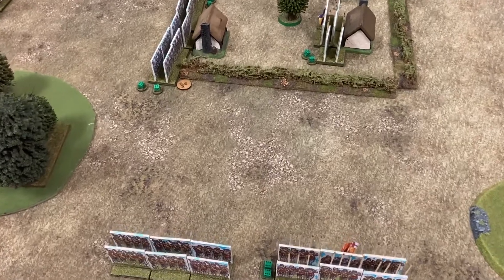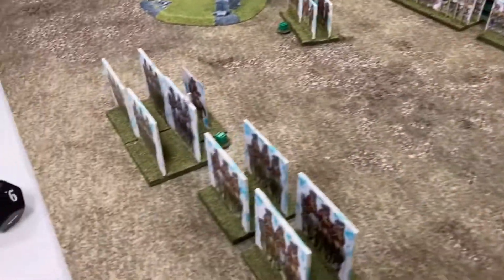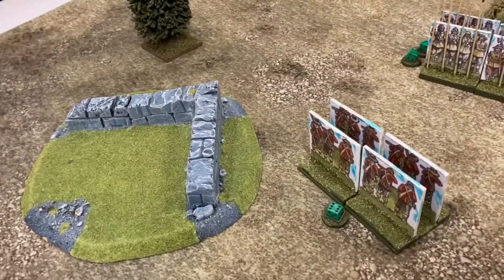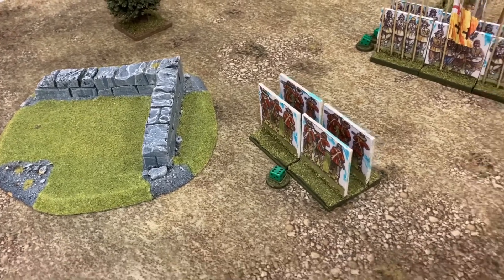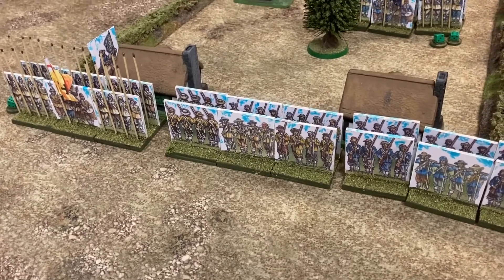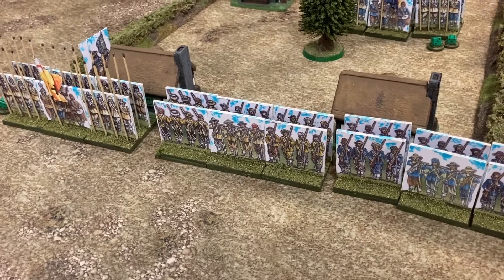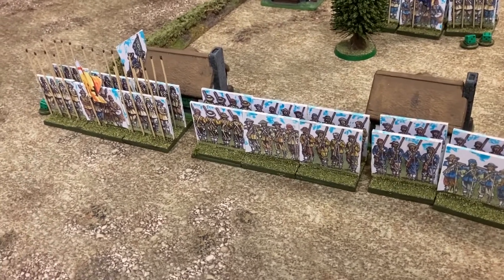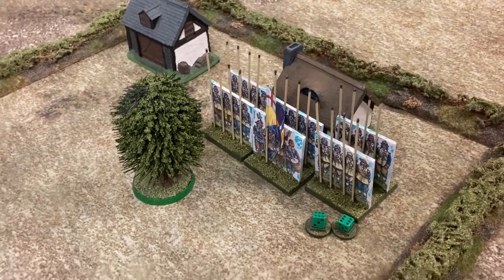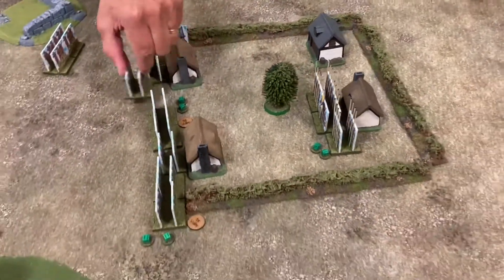End of turn one, and it's not a great turn for the parliamentarians. All I managed to move was the command shot. On the royalist front, Mike managed to move his shot forward into the gap, woke a shot unit and a pike unit up, along with a second pike unit in the rear. He's still waiting for his dragoons to show their faces.